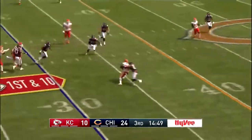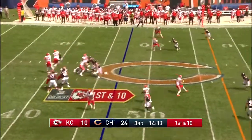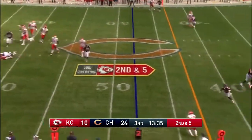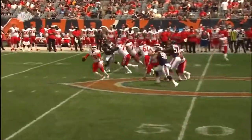Mahomes pump fakes, now finds Ware. He slips a tackle across the 40. And Ware all in there for Ware. Mahomes fires, caught by Conley. Mahomes in trouble, gets rid of it and completes it to Tyreek Hill. And that is a difficult throw on the move.